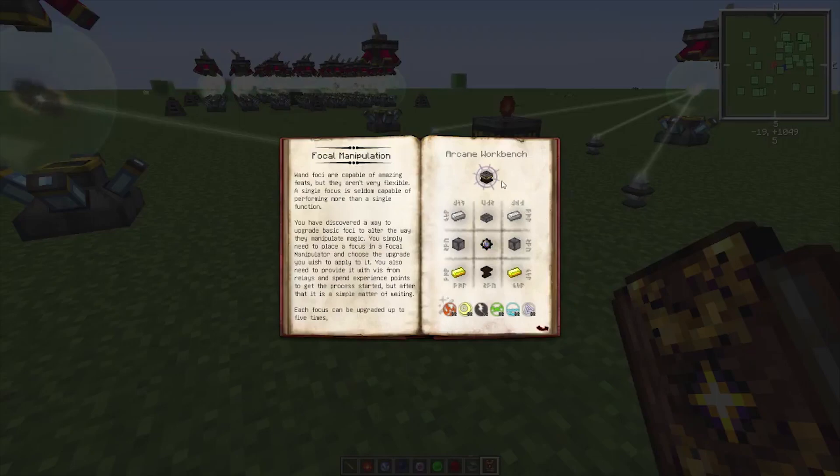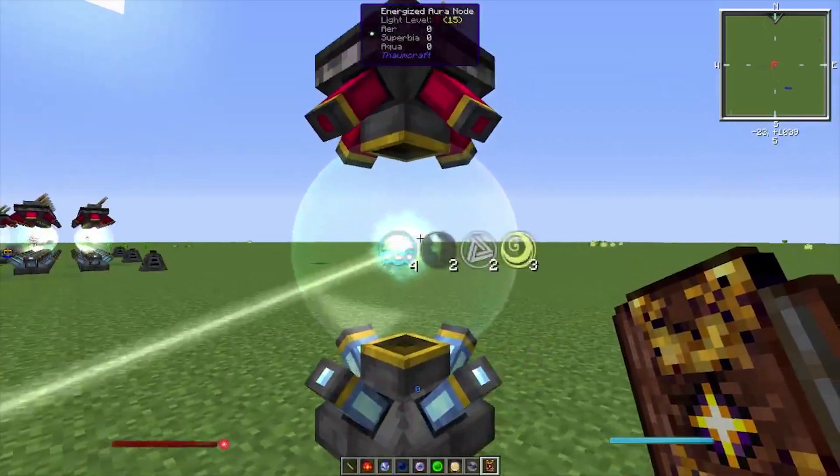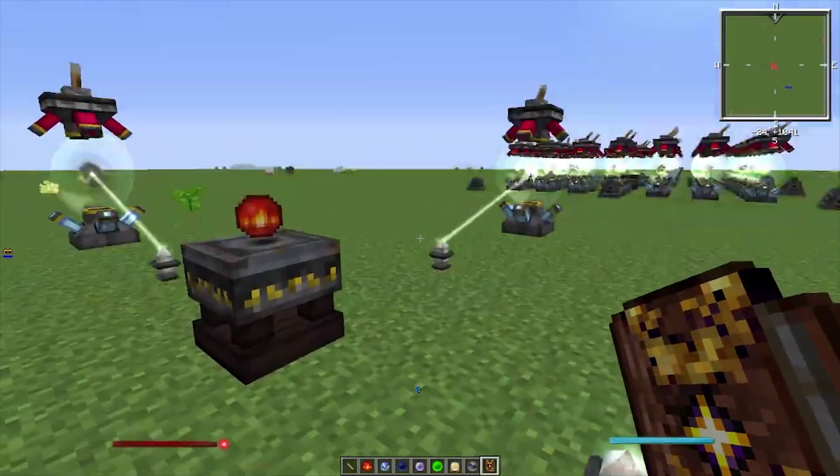This is the recipe for the Focal Manipulator. You need to power it by using energized aura nodes. You can also use relays that are hooked up to energized aura nodes, and you can power it by more than one.